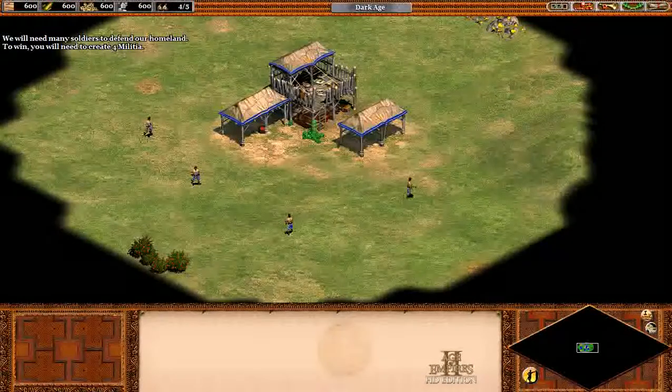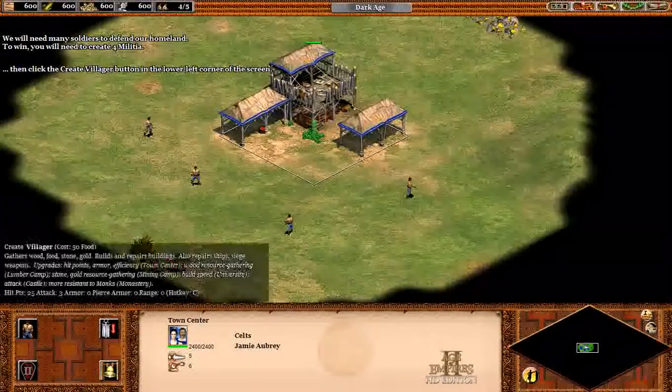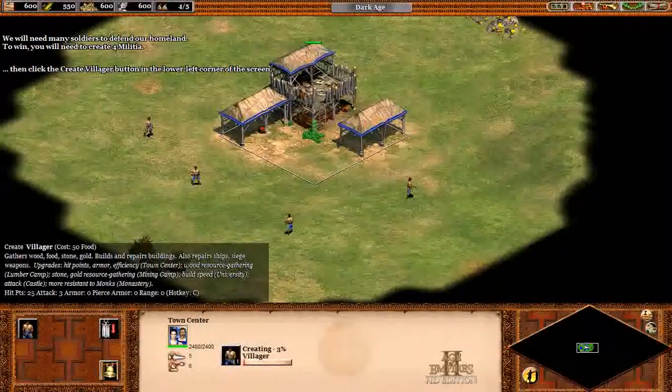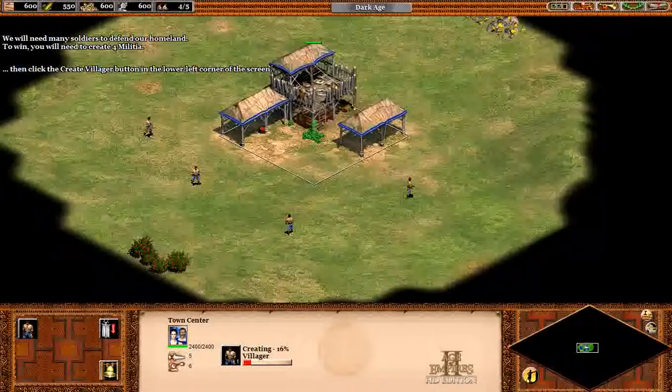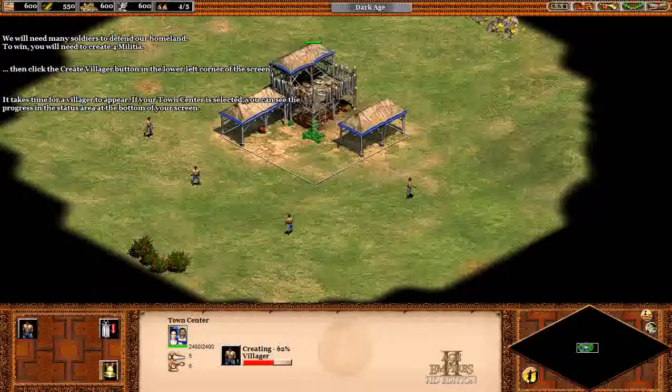We will need many soldiers to defend our homeland. We'll start by creating villagers. Click your town center, then click the create villager button in the lower left corner of the screen. It takes time for a villager to appear. If your town center is selected, you can see the progress in the status area at the bottom of your screen.